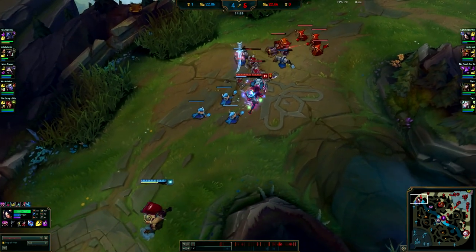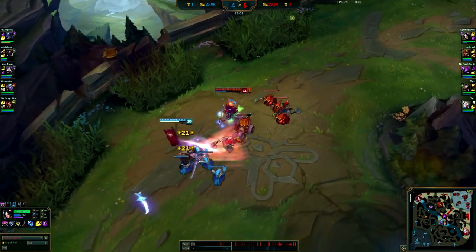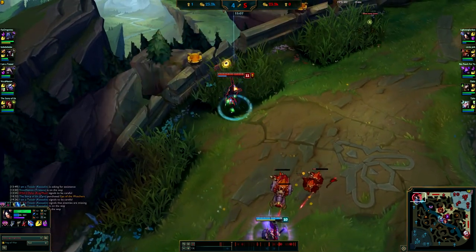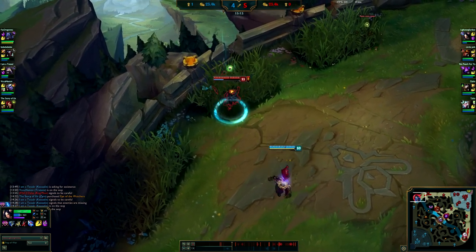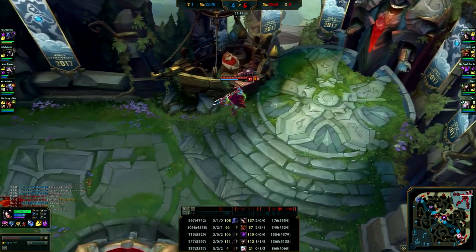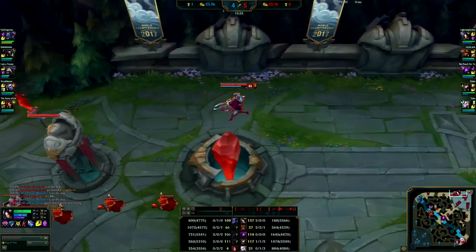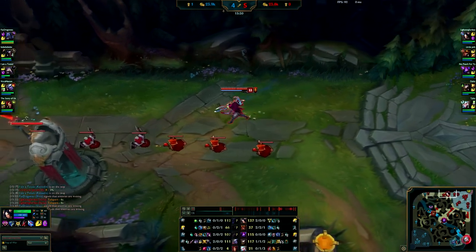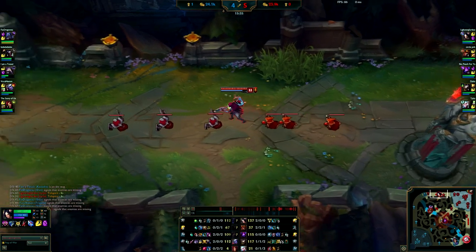I'll probably tell my bot lane to go top so they can farm versus Shen and I can go bot and have more access to the map, especially down bot where I'm a higher level and they may not be able to deal with my damage. I'm going to back and get Triforce. Their bot lane has transitioned over to mid. I'm 800 up on Shen, still beating him by 20-something CS. Got my Triforce, got my Mercs - I got Mercs because there's Shen, Zyra, Kassadin has a slow, Kane has a knockup, Tristana even has a slow.